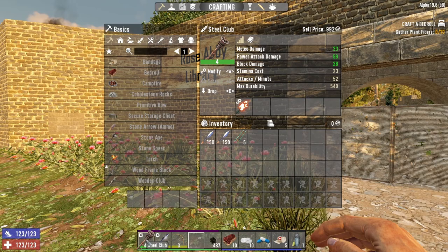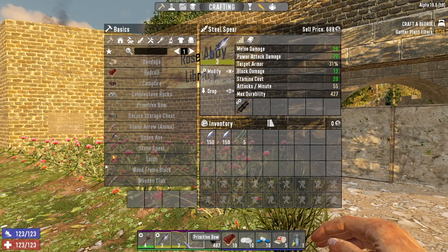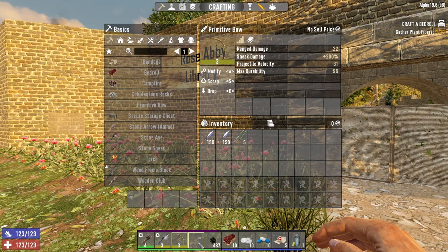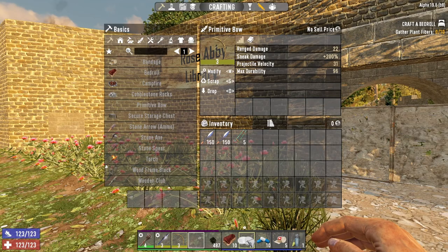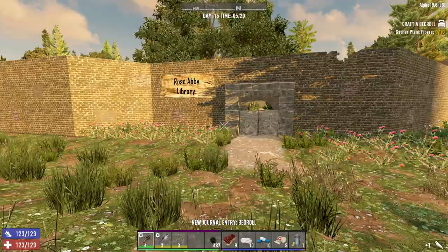Here's my loadout: I've got the Steel Club at level 4 with the Burning Shaft mod. I've gone for the Steel Spear again which has also got a mod — just the ergonomic grip — then the trusty level 3 bow, and I'm not going to go for a gun of any sort at this point. I might regret that, but we'll see. I've just got a few medical things to help me on my way.